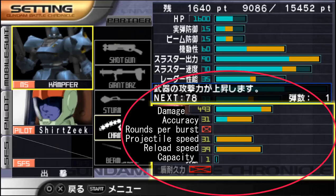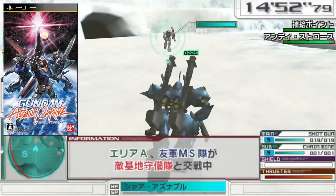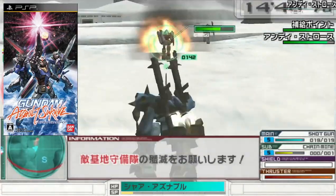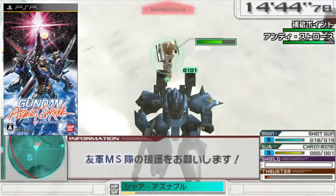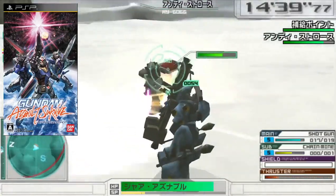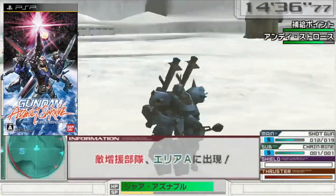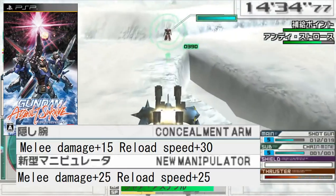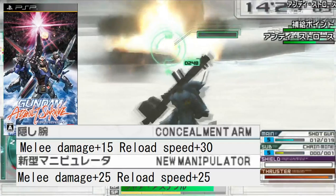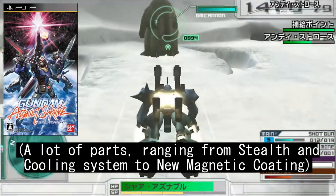Believe it or not, the improvements didn't end there. Thanks to the refined upgrade system, you could tune up various parameters of the weapon, greatly increasing its usefulness. Gundam Battle Universe didn't change it too much, so this brings us to the latest UC entry of the franchise — Gundam Assault Survive, released on PSP in the early months of 2010. Having introduced various upgrade parts, Gundam Assault Survive basically delivered the cherry on top of the cake. Parts like the new manipulator and concealed arm are more than suited for cutting down on the cooldown time, not to mention the synergies with other parts as well.